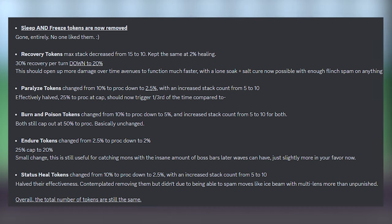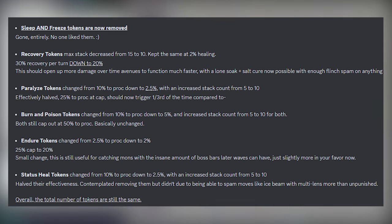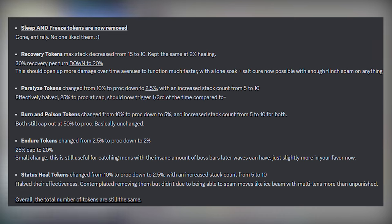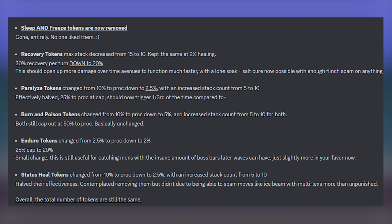We have the Endless tokens tweaked. This change was made following the berry change. Sleep and Freeze tokens are removed. Recovery tokens changed from 30% at full stack to 20%, which is better for Metal Burst builds. Status condition tokens have been nerfed — Paralysis changed from 10% to 2.5% to proc, and Burn/Poison from 10% to 5% to proc. Endure tokens changed from 2.5% to 2% proc with a cap going from 25% down to 20%. Status heal tokens changed from 10% to 2.5% to proc. These changes will be very helpful for the first 1000 floors and every floor after 3000, where people play Metal Burst or DOTs.